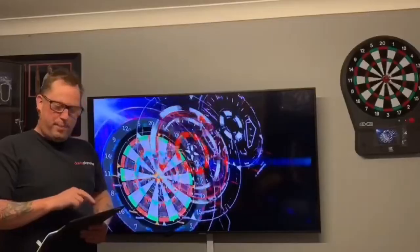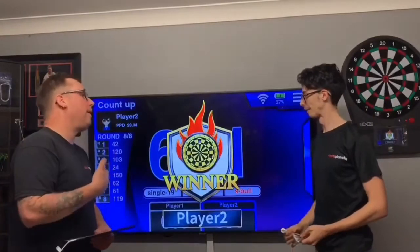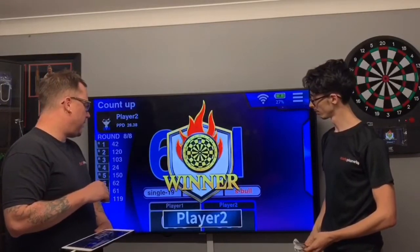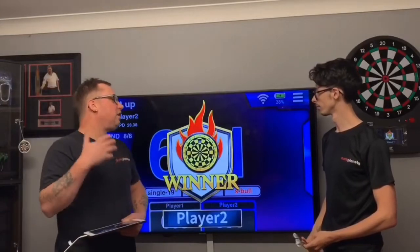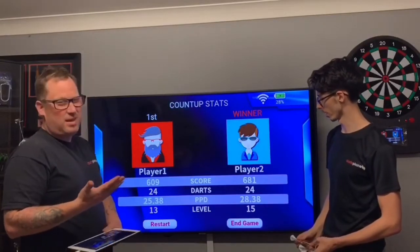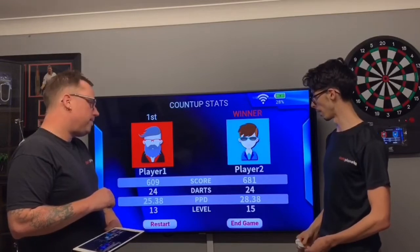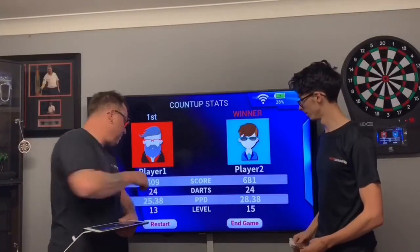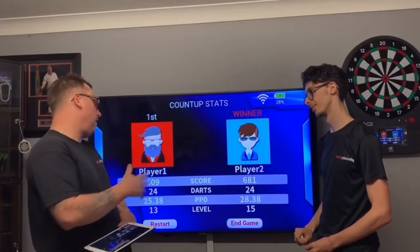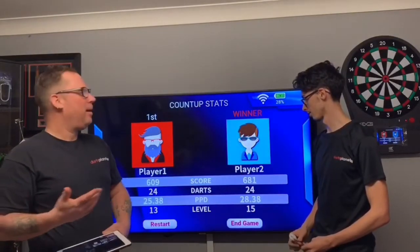I cannot believe this! Zach, come and take a look at the final scores — that wasn't a bad game. We both had hat tricks, I had a couple of bounce-outs, Zach had a bounce-out. The stats will show up — the best thing about the Nexus is you can always trace your stats. My score was 601 and Gav's score was 609. It even shows your points per dart — we're around about halfway since we were hitting bulls but not every time. I'm level 13, Gav is level 15.